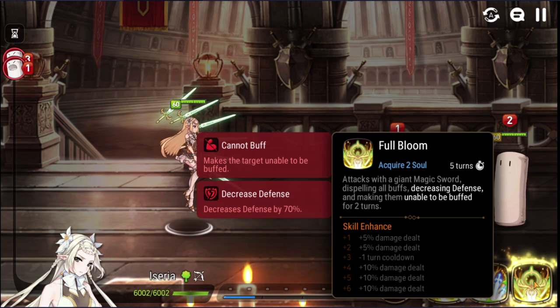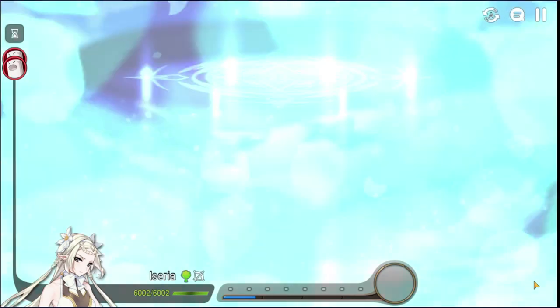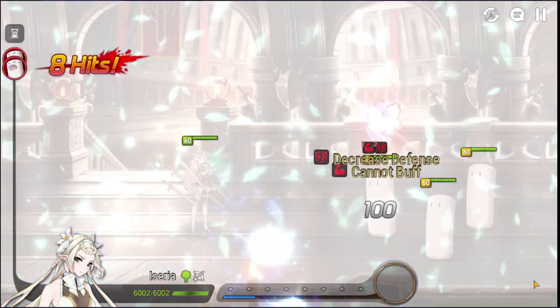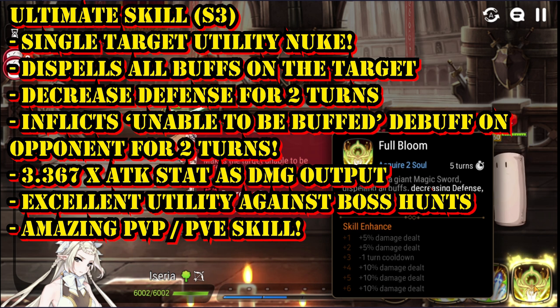Now let's move on to the ultimate skill known as Full Bloom. It looks pretty majestic — she makes a giant sword appear from the sky and it hits a single target. It's a single target nuking attack with a skill modifier of about 3.367 times her attack stat. It's not meant for huge damage output but for a lot of utility — it will dispel all buffs on the target right away.